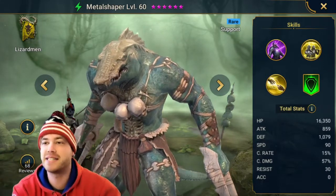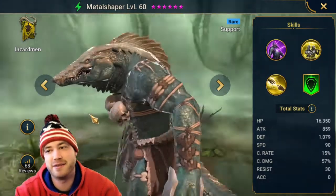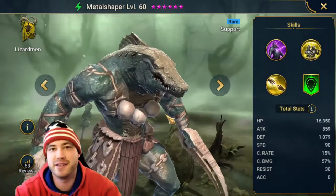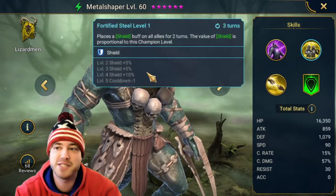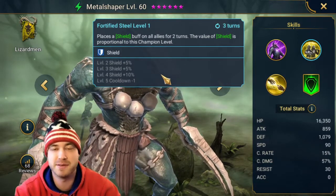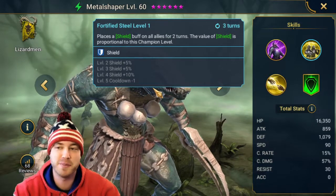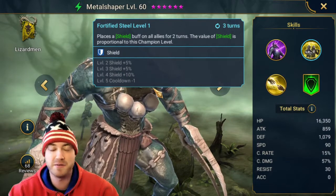This guy right here — Metal Shaper — is an auto slash free win in the Scarab King boss. The reason is because this skill places a shield buff on all allies for two turns. The value of the shield is proportional to the champion's level, which doesn't matter as long as the shield's on the guys.